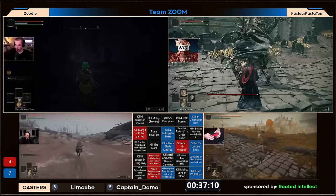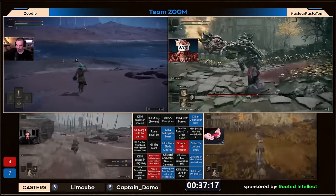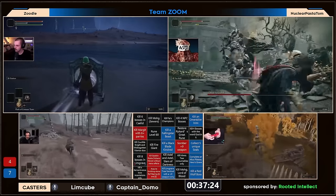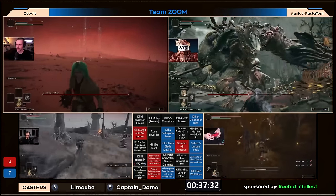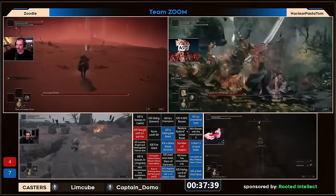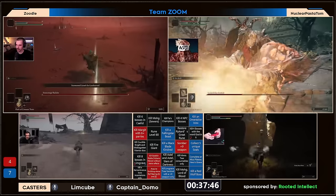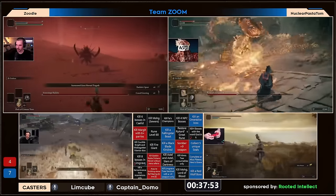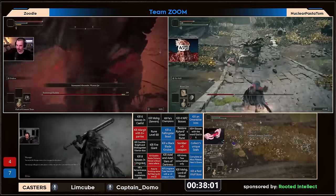Stuff like double Astel and fire giant can be awful. Rune level 60 at least Josh seems somehow on pace for, having killed quite a lot of late game bosses. NPT is potentially going for soldier of Godric, thinking they might still have a chance on the god bosses, but with a maximum of three god bosses possible for them and NPT not even having finished Noble, he's currently only sitting on Godric. It's a bit of a hail mary, but team Zoom is ahead four squares — if they get it they get it.